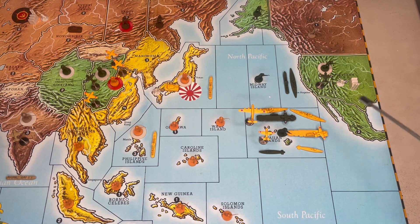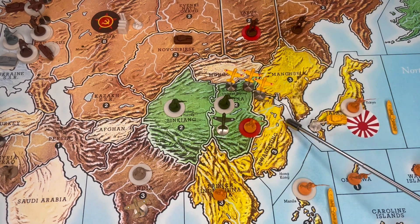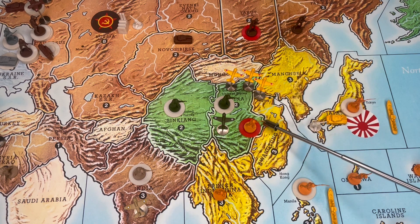Since the balance of this video is going to be a discussion about the attack around the Hawaiian Islands, let's start first with China. In this fight with six infantry and three fighters, this is a 99.5% chance of success or better. There's actually a 48% chance that all three American units are wiped out in the first round of combat. More times than not, the Japanese player is going to lose two infantry here — about 80 to 85% certainty.